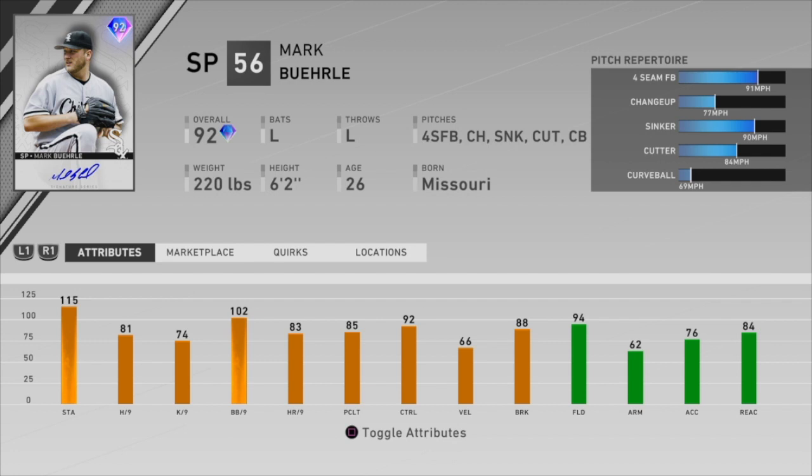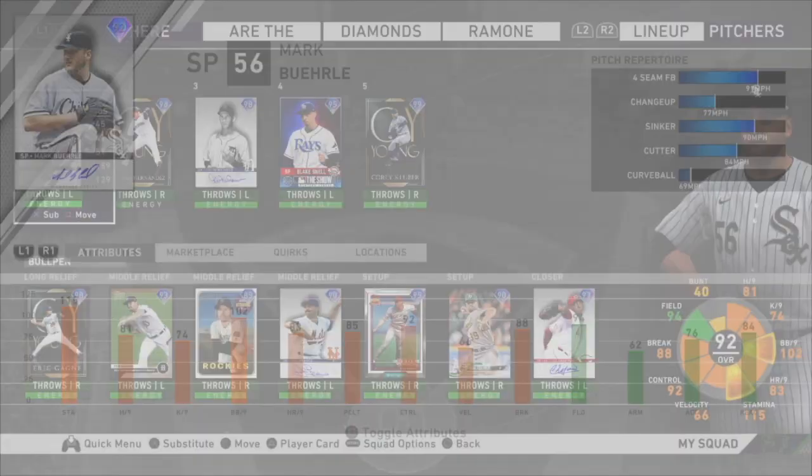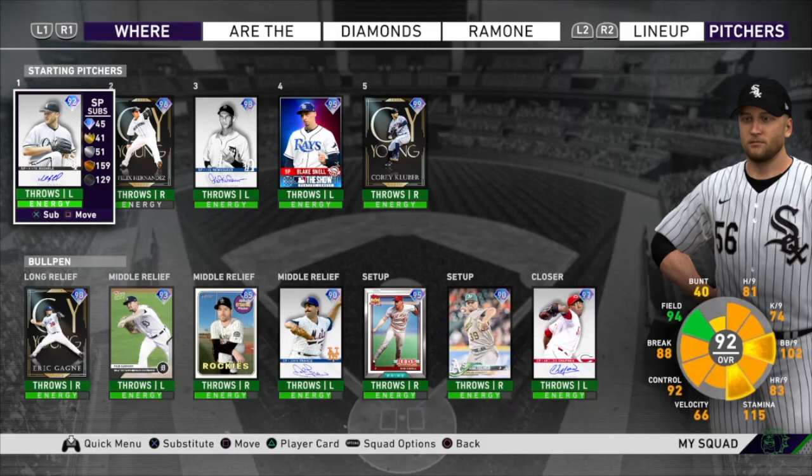He's got a great pitch mix and good differential with his fastball, sinker, and cutter — some pretty good pitches there — and then a changeup and curveball that are a lot slower. So maybe if you mix pitches well he might be able to get the job done, especially on lower difficulties if you can mess with people's timing.